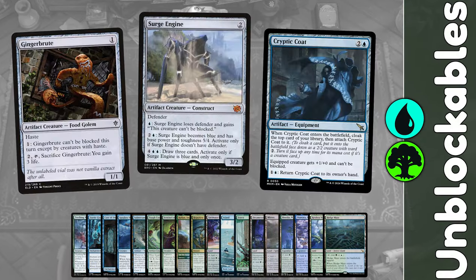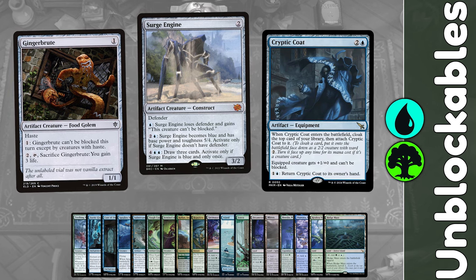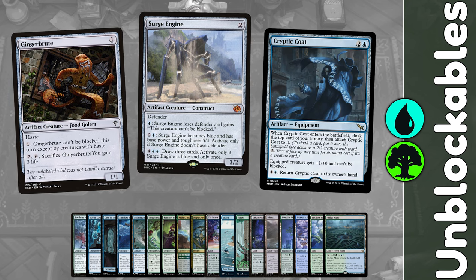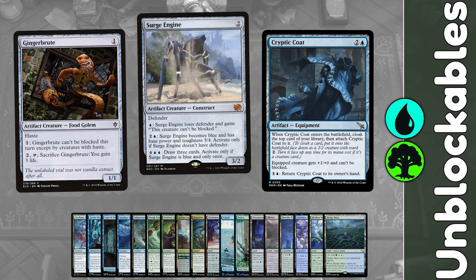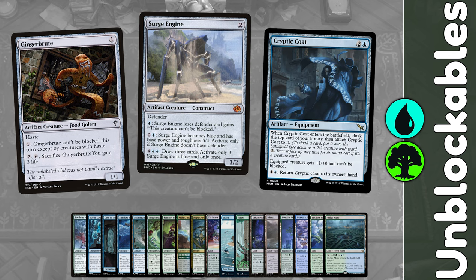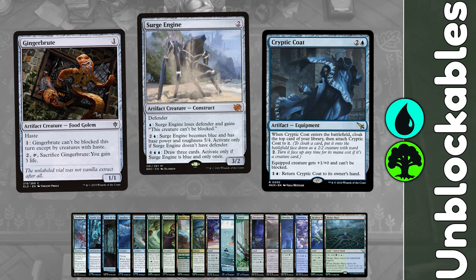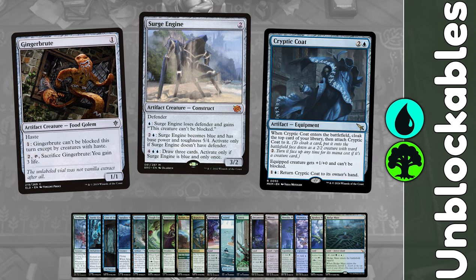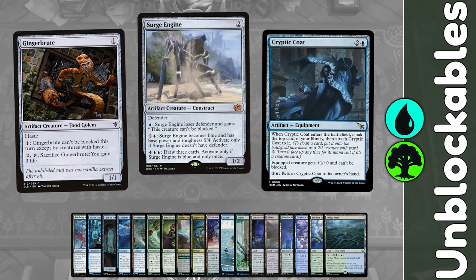We get to power up all those 1/1 tokens with Ginger Brew, Surge Engine, and newly added Cryptic Coat. The Brew and Engine start off small but we're going to make them really big as the game goes on. The Cryptic Coat is amazing — it's a three-mana artifact that as it ETBs, cloaks the top card of your library, meaning you get to play the top card for free as a face-down creature, but most importantly it is unblockable. This strategy is going to be key for us to outmaneuver any blockers and go under those pesky tokens we might be up against.